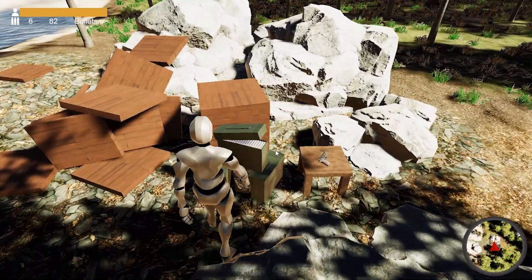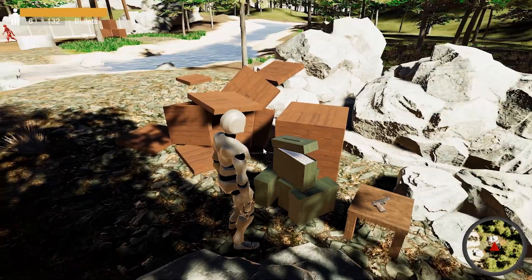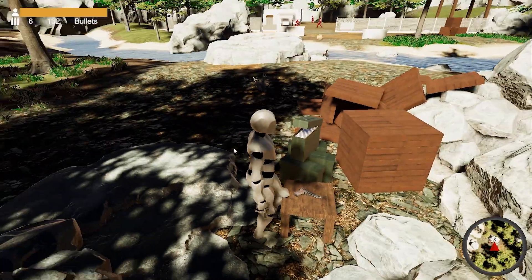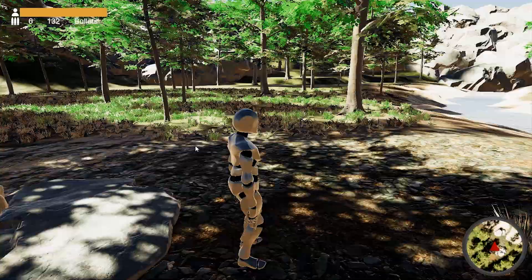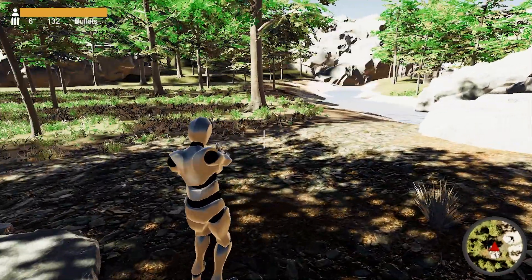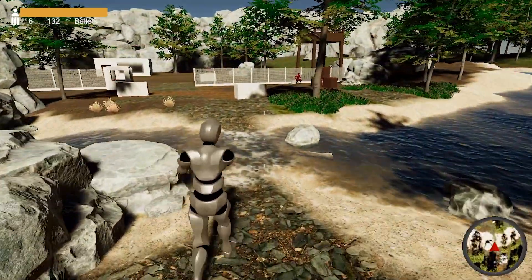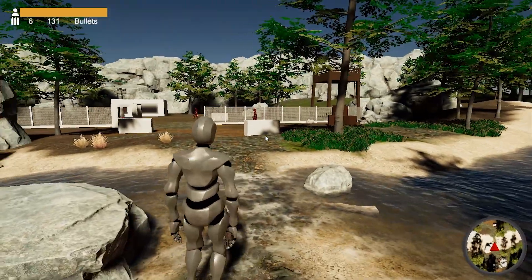I've replaced the ammo box models with some really basic ProBuilder-made models. For picking up the revolver, I just replaced the box with a table that has the model of a gun on it. I also swapped out the revolver model for a handgun, just because I don't like revolvers. Those are things we should definitely fix.